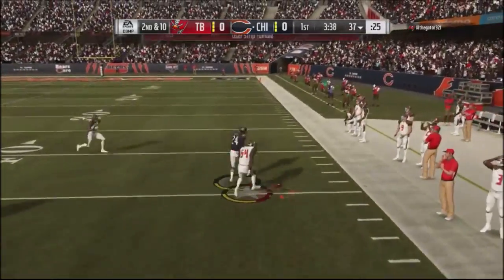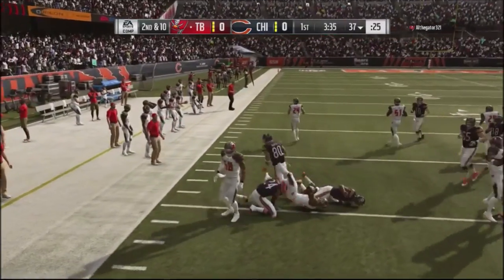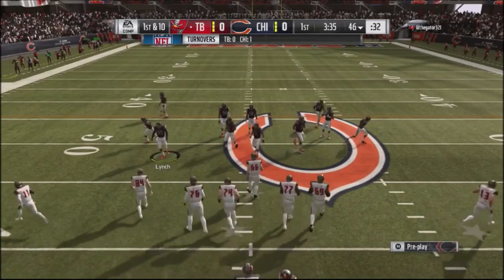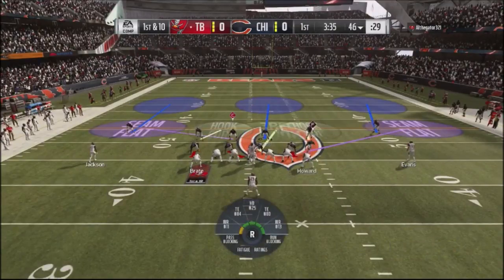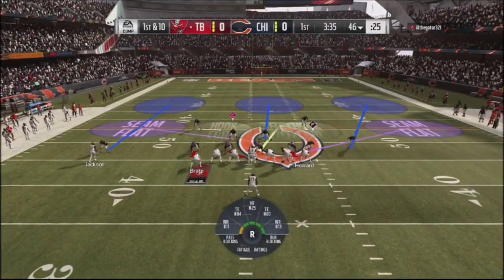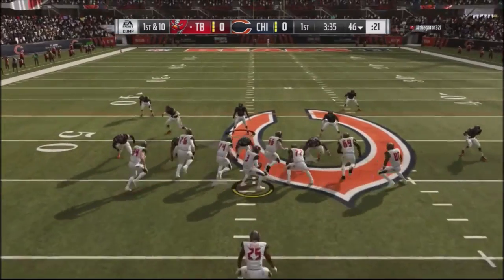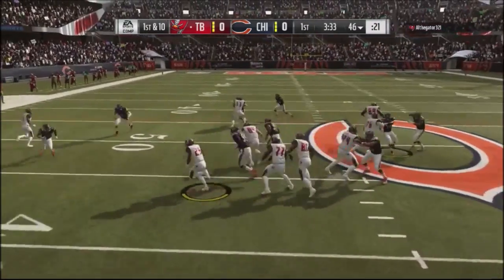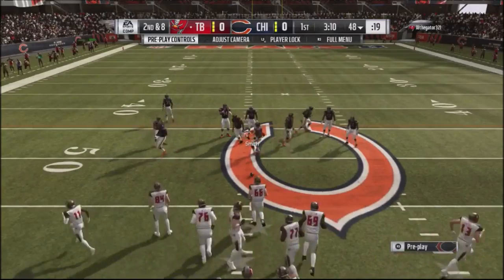Right here I'm establishing the run. He actually gets a strip and gets the ball back — it would have been a first down. He goes with a counterplay and brings his wide receiver over, but because I'm running that safety blitz it brings guys down to the box to stop him for a two-yard gain. Second and eight type situation.